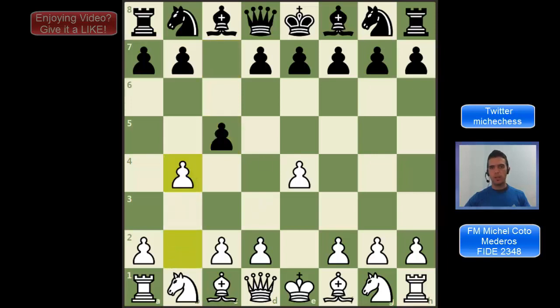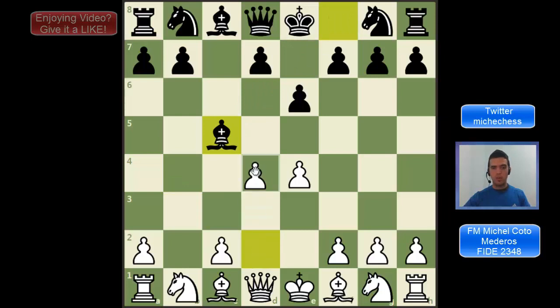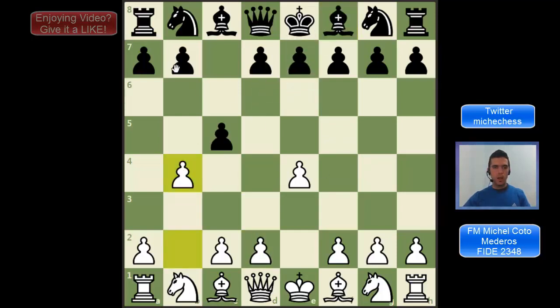After B4, Black has some ways to play. The main line is just accepting the gambit, so Black takes on B4. However, we are going to see other options Black could play. For example, a logical move could be E6, wanting to recapture with the bishop and develop. However, this line is not very good for Black — we can just capture, and after Black develops, we play D4, we have the center, we are getting a tempo, and White is going to be very well. Other options after B4 are B6 or D6, just protecting the pawn with another pawn so Black can recapture and keep some control in the center, not accepting the gambit and avoiding those complications.